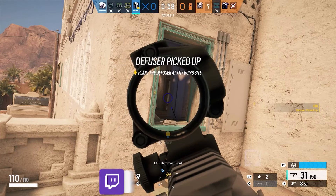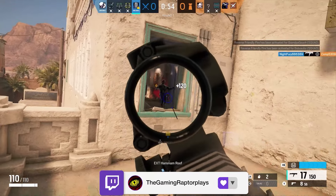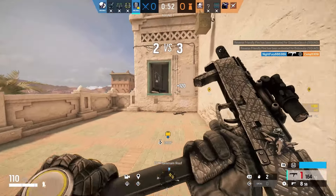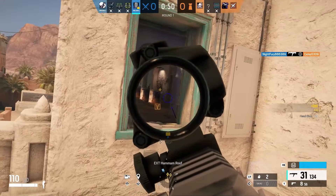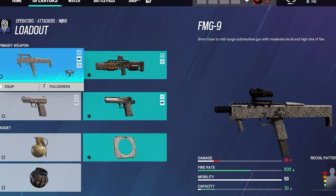In today's Rainbow Six Siege video, we will be taking a look at Nook. Nook is a stealth operator just like Vigil, but on the attacking side. Today we are going to take a look at her gadgets and weaponry, and I will also show you guys some gameplay to help you understand Nook in Rainbow Six Siege.